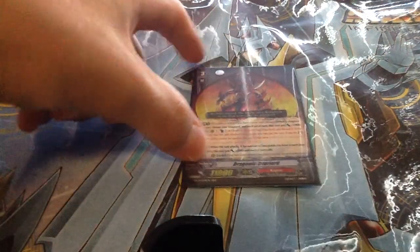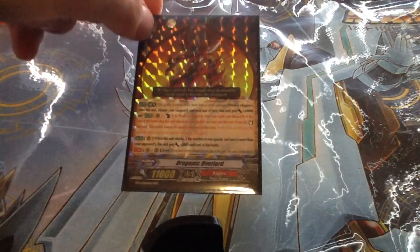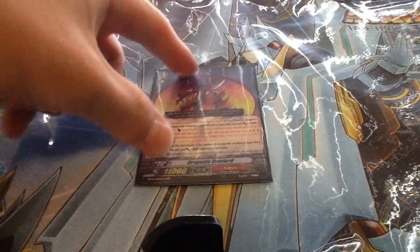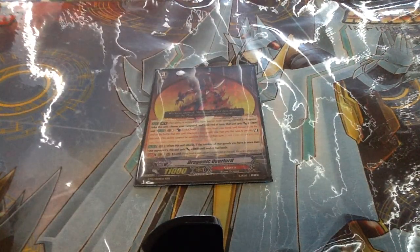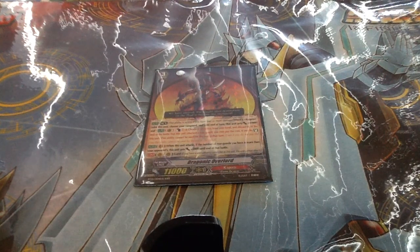Now, on to the Triple Rares. The thing that I pulled in my second draft was Dragonic Overlord, the Breakride form. I pulled this thing out of the packaging and I was like, oh yes — because that, my friends, is a $30 card, and it looks so good. And in the first draft, I pulled — I'm not kidding you — an SP Dragonic Overlord, the Rebirth, and I was ecstatic when I pulled it.